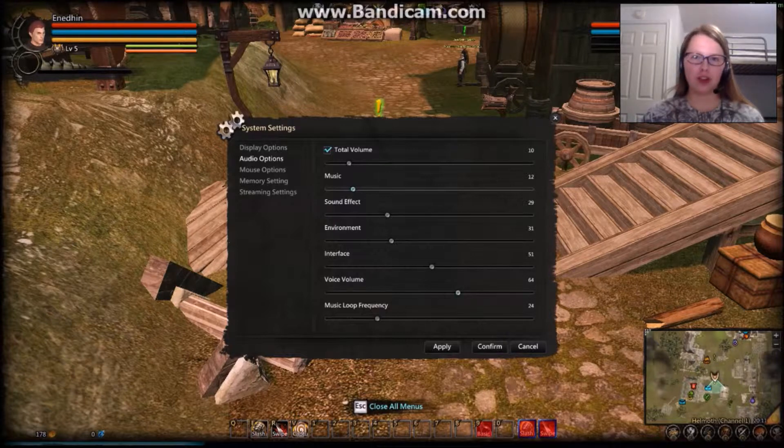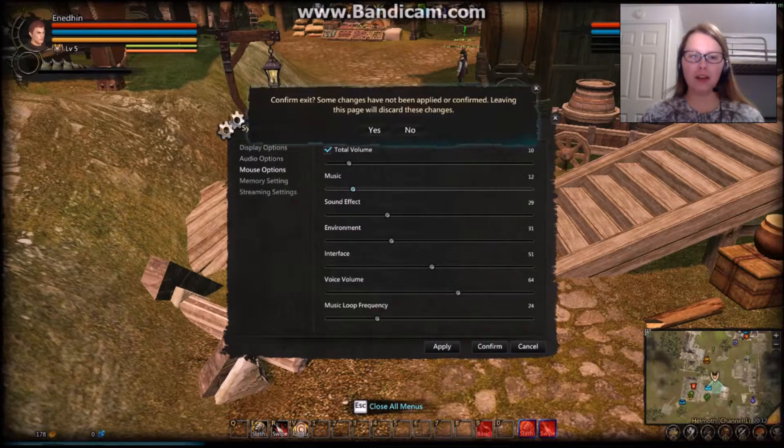Voice volume controls how loud the characters who talk in the game are. Music loop frequency — they have some really nice music in Dragon's Prophet, and this determines how often different songs are played. The higher this is, the less time you'll have to wait before hearing the next song. After our audio options, we're going to go down to Mouse Options — that's the third one on the left.